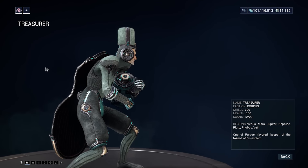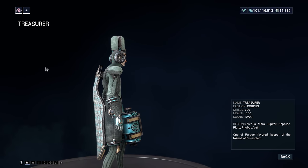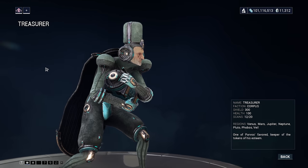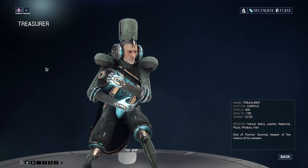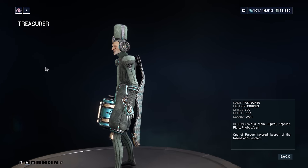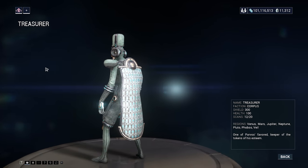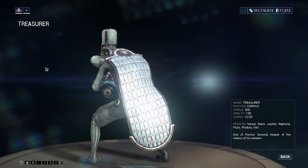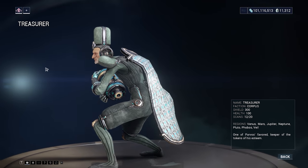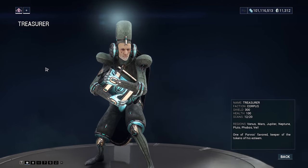Last but not least, he also drops a Zenith Granum Crown and you get this from a planet like Pluto — very high level, the last Corpus planet on the star chart. We can use the Hydra node, which is the capture mission, to spawn these guys in and of course jump into the Granum Void. All of this stuff — spawning in your Treasurer, jumping into the Granum Void by using a Granum Crown at a golden hand — has to be done inside a Corpus ship tile set. You can't just play any old Corpus mission; it has to be a Corpus ship tile set.